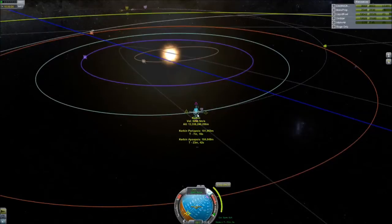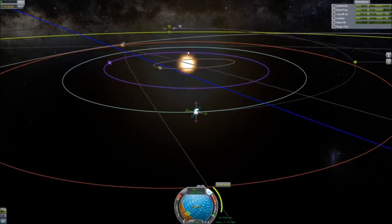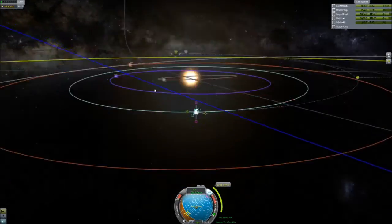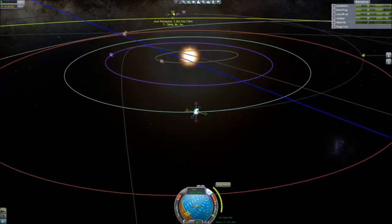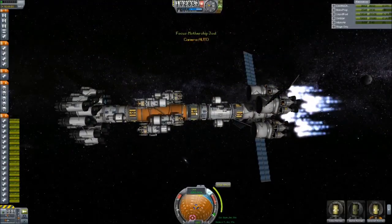There we go — you can see the marker's pretty close, and there's an encounter. It's not the most beautiful encounter in the world, but it's on the other side. It's over a million — or is that a billion? — kilometers away. But Jool has a massive gravity well, and we do have plenty of fuel for course correction. The mothership's assembled, everything's ready to go — so let's push.